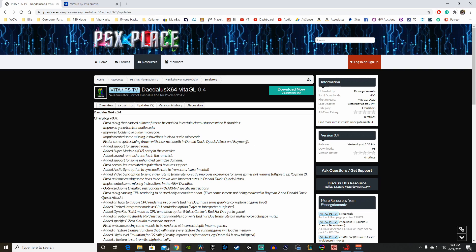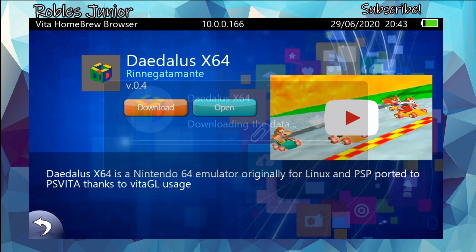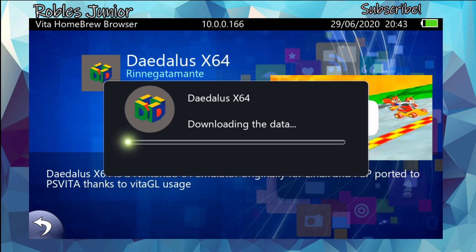Let's go back on our Vita and download the latest update. If you have Vita Homebrew Browser, all you have to do is download from the app here — it is working for me right now with no issues installing it. You can also use Easy VPK, which is a very reliable source to download different homebrew and install them on your Vita. I'll have a link to that video in the description below.